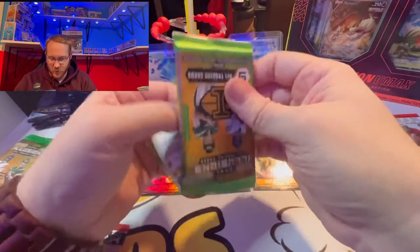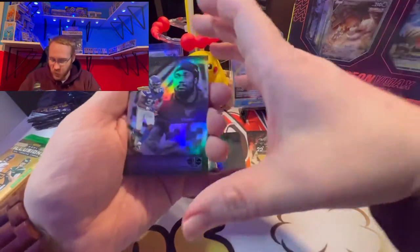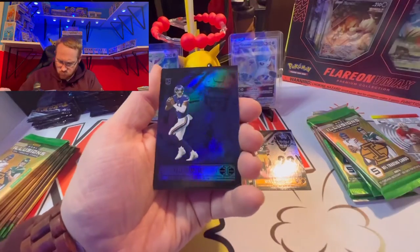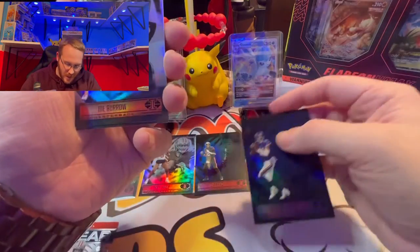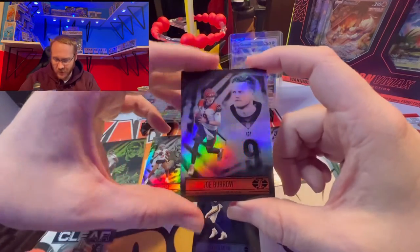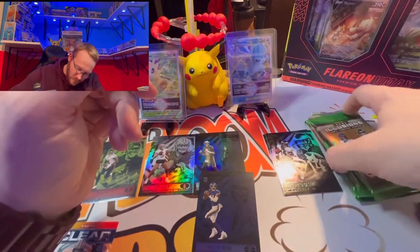Into our third pack, starting off with a Chase Claypool. We have another blue — nope, it's not a blue, that's one thing about Illusions, it can get tricky. That looks like a blue but it's just a regular base. We got Dalvin Cook, and this one — so hard to tell — this is the blue. We got Kellen Mond on the sapphire rookie — nice card. We have Joe Burrow second year, came up short in the Super Bowl. Then we have Kenneth Gainwell rookie for the Philadelphia Eagles.